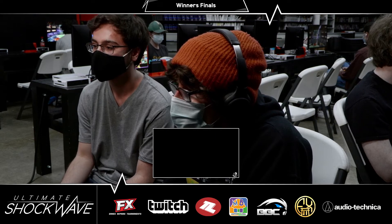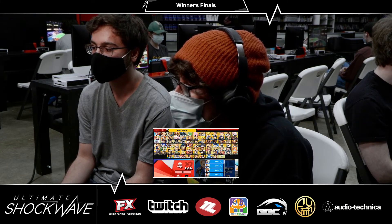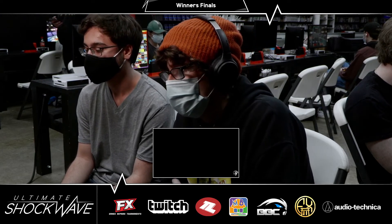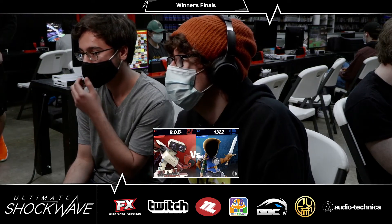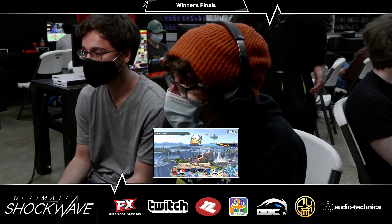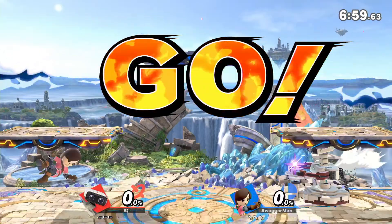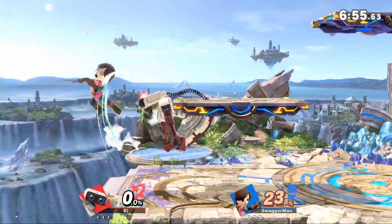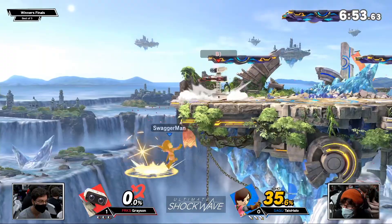Normally we don't see that huge explosiveness out of Grayson that consistently. Well, normally I see it like once a set — one stock per set. He's really good. Usually he kind of waters down in the later sets because he's really fiery when he opens. So maybe if TayloHalo can force Grayson to slow down even more.